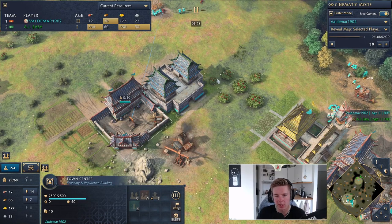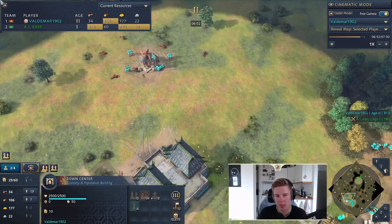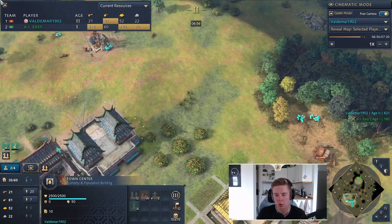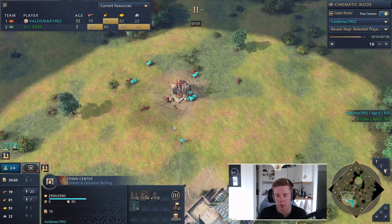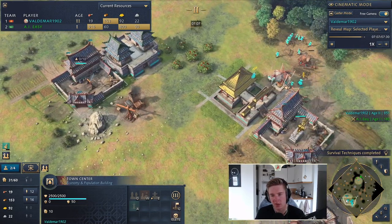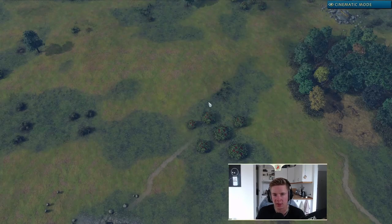That's pretty much the build order — from here on out, take the game and do what you like with it. Play reactionary and a little defensive because you need to build up your economy. The goal of the 2TC is to get a good enough economy to overwhelm the opponent later. If they go for fast castle or high amounts of early aggression, use your defensive capabilities, make a lot of units, and try to deal with it.